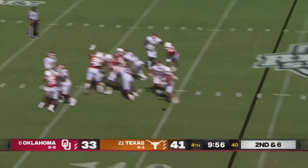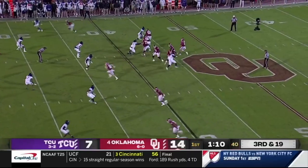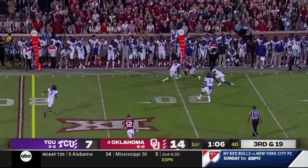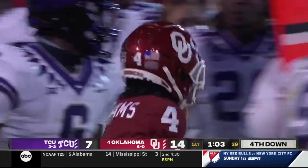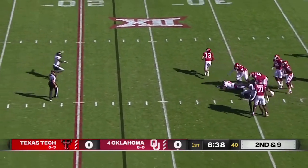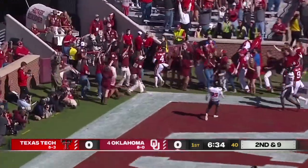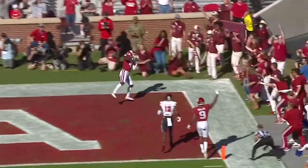Looking to throw on second and five, zips it on a sideline route — that's Mario Williams. Williams on third and 19, delivers, and Mario Williams steps out of bounds. The penalty set him back. He has time, waiting for a receiver to come free. Now he takes off, throws it back to the end zone — it's caught. Mario Williams, touchdown Oklahoma.